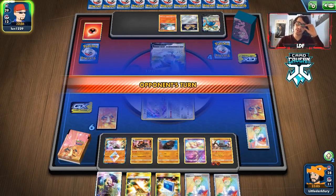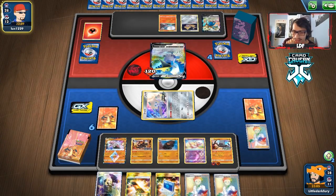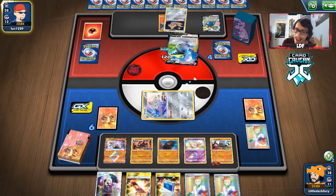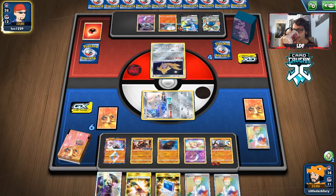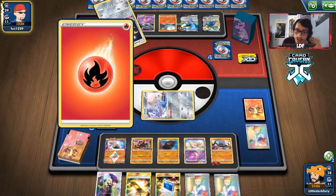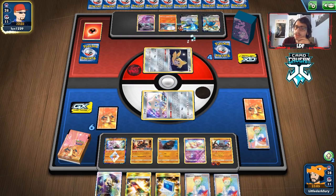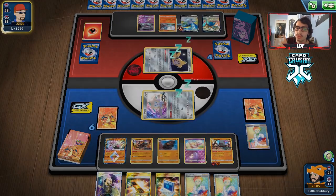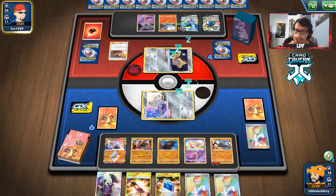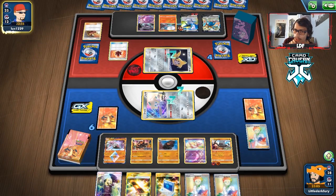We're way behind in prizes now. The only thing we have going is Stack Attack will have 250 HP if we find Buff Padding - but it's not looking good. I should have retreated into Mew to keep Jirachi alive, but losing Mew would open the door for more Spit Shots. Nothing I can do - we just got unlucky and didn't find an energy for Stack Attack. Opponent is still building up for Crime Ramp for some reason, and their hand is huge.